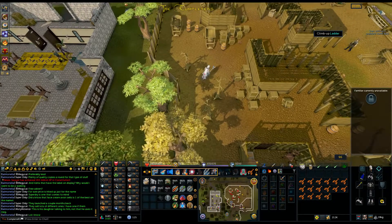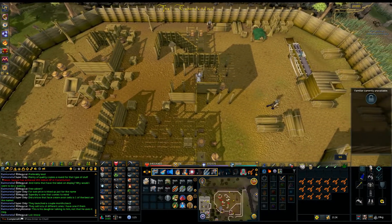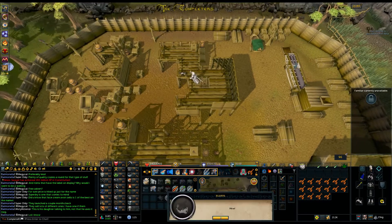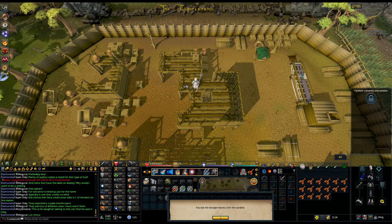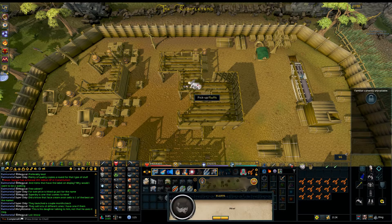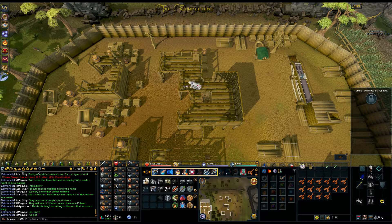In the centre of the Lumberyard there's a ladder — go ahead and climb up. Use your bucket of milk on the kittens up here. Don't skip the chat for this part, otherwise you'll have to do it again. Then use your doogle leaf on one of your raw sardines, and use that combined item on the cat as well. Right-click on the cat and pick it up.